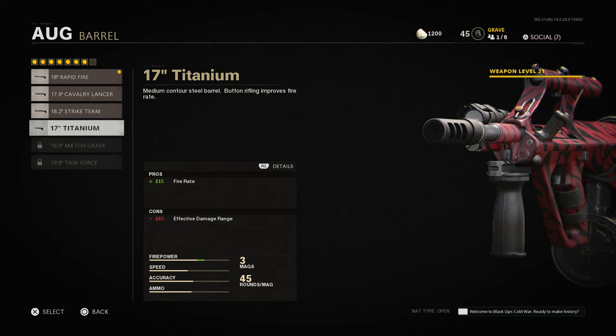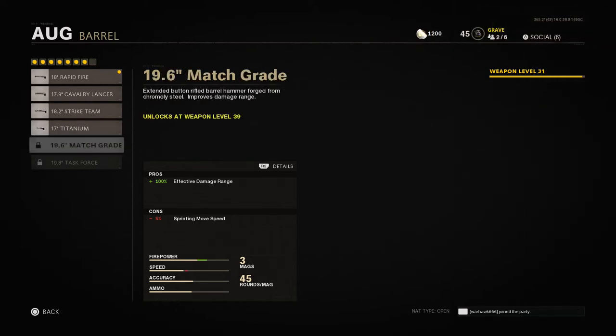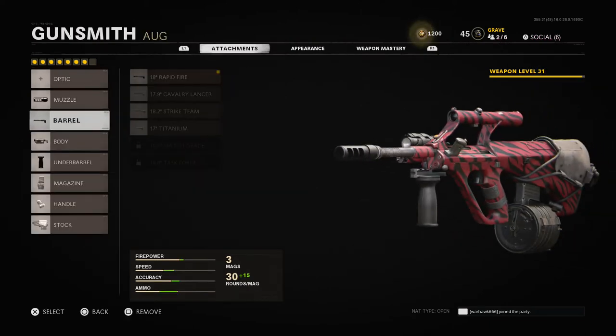I'm not really seeing the advantage of having that extra damage for the cons of effective damage range and idle sway. The Titanium barrel could be used if you'd like a higher fire rate, but keep in mind the AUG's fire rate is a bit faster than the M16 already. The Match Grade barrel, which gives effective damage range, I haven't unlocked yet but I will test it. I'm going to update these class builds as I unlock more stuff and as nerfs and buffs happen.